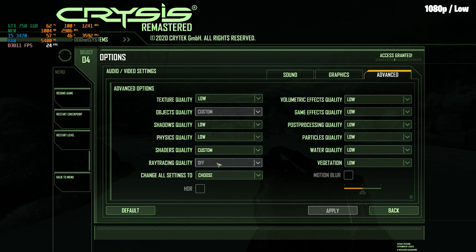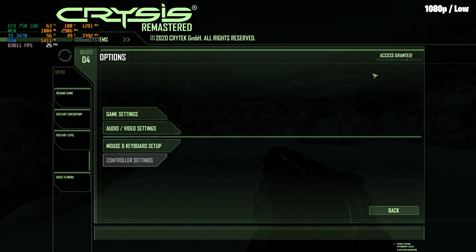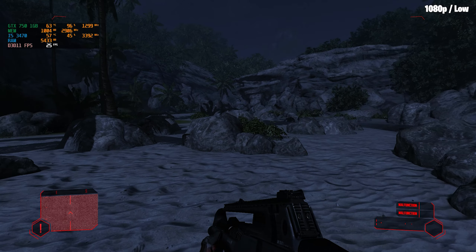But don't expect the game to run on high settings, or can it run Crysis quality settings? That is impossible. Even at 720p low settings, you will get really bad performance, especially when there is a lot of vegetation — the FPS will drop below 20.